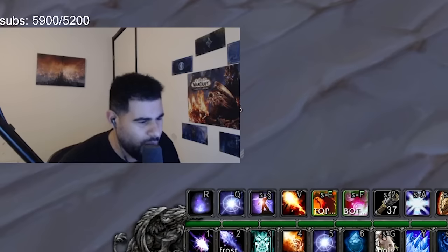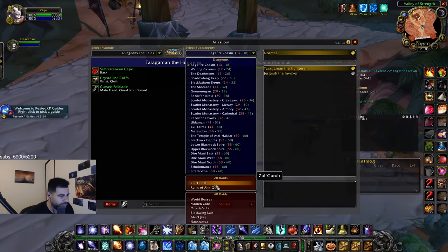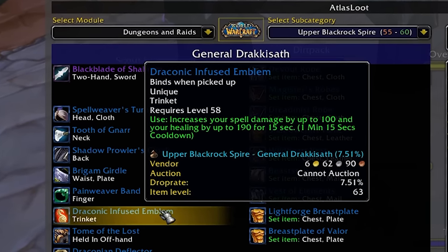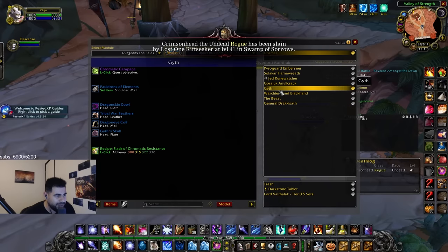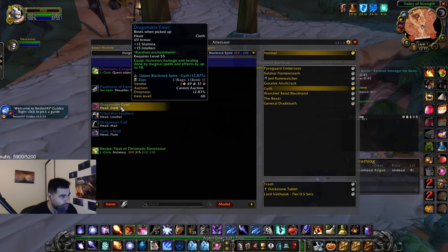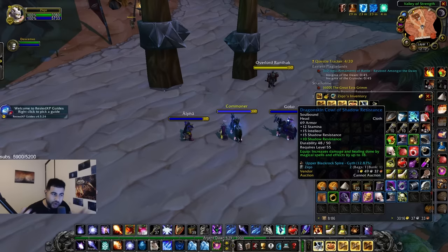Then we ran UBRS. I pretended for the longest time that I wanted this trinket - I could not care less about that trinket. The real reason I was doing UBRS was because this boss drops the Dragon Skin Cowl. I didn't want any of this to leak because it was my secret tech against Snuts. The boss has a 12.87% chance to drop the cowl, and it has a random enchantment that is always a random resistance - so it's basically a two percent chance to get the right one. I ran so much UBRS until I got the right one.